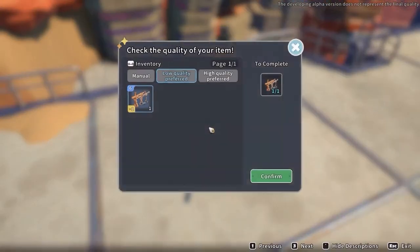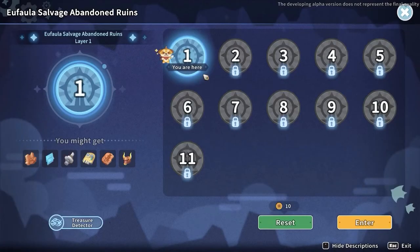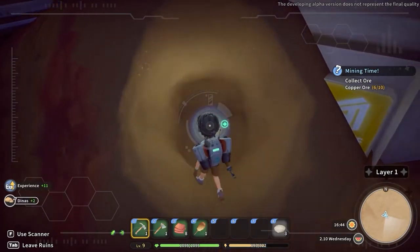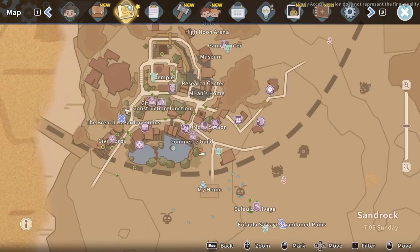For a more efficient way, you have to progress in the storyline until you repair the Crane Leaf, which will allow you to access the Unseen Ruins. Inside this dungeon series, you will be able to mine down the terrain. Doing so has a high chance to drop several data disks.